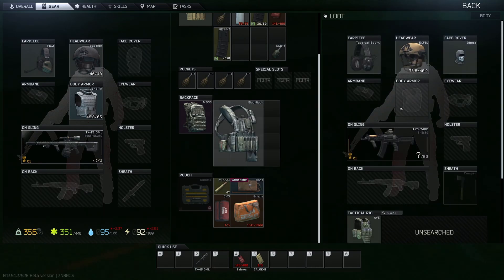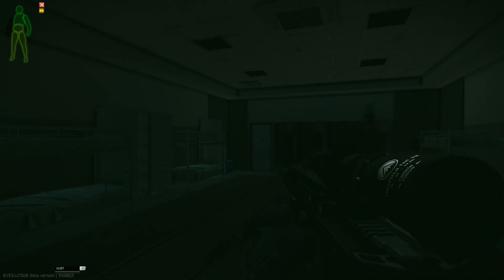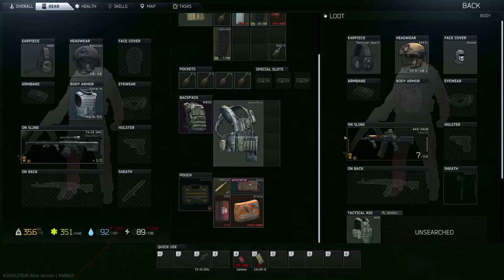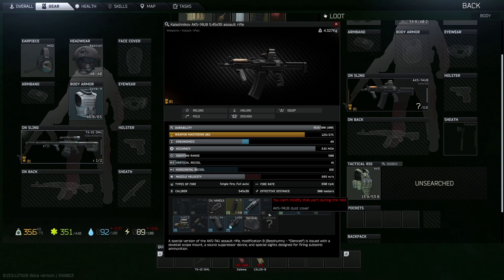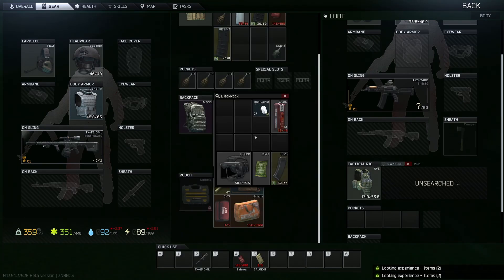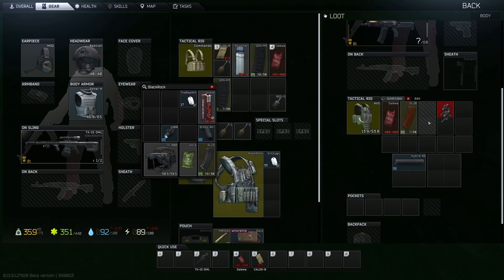Another thing that has helped me is bringing more mags and ammo than I normally would. You will be shooting bad ammo and guns with a ton of recoil, which means people are going to be eating your bullets and you're probably going to be missing a lot of shots. Being able to get into a gunfight and not have to worry about running out of ammo is a blessing that often goes unnoticed. Just bring one or two extra mags than you normally would and you should be alright.